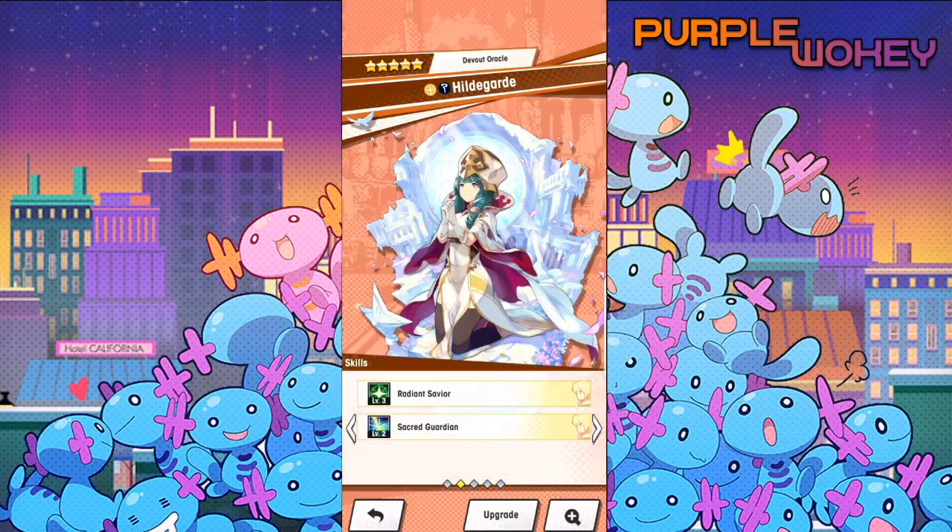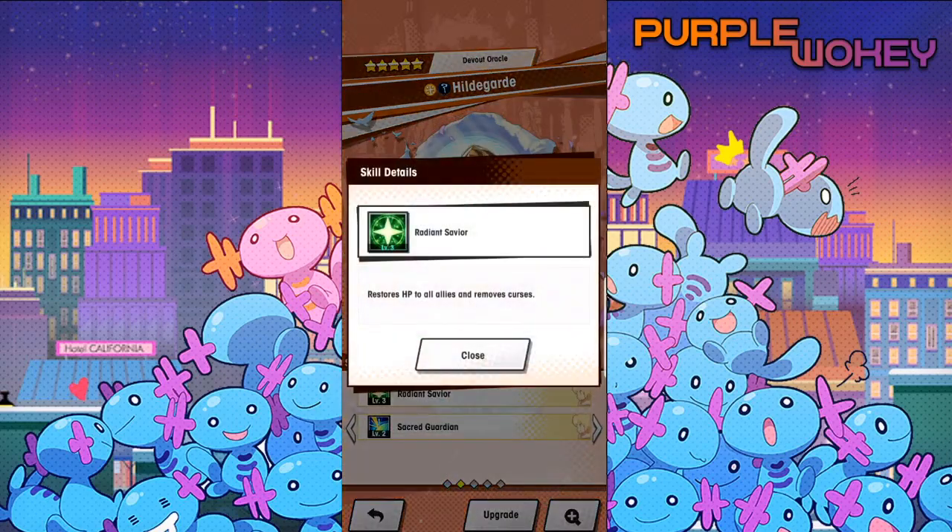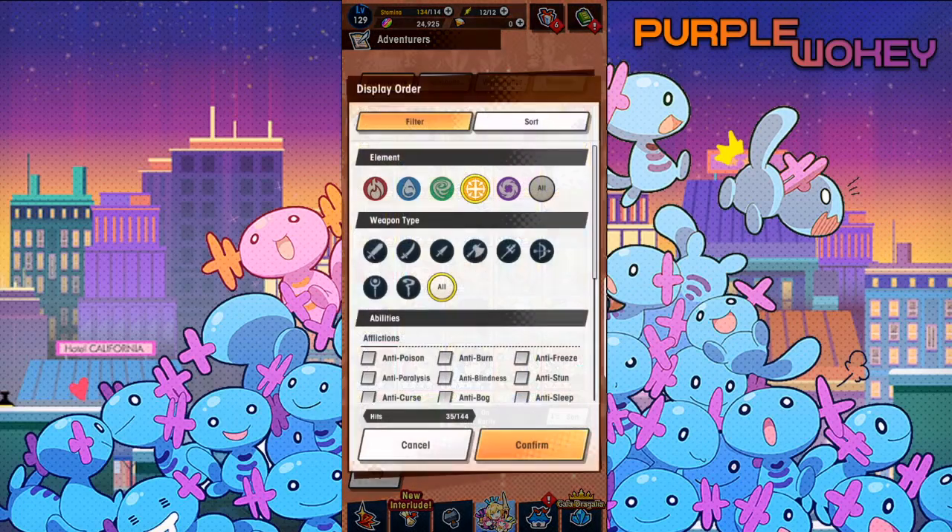Last on the good list is Hildegard. She's one of the best general healers in the game - she has a burst heal on her skill 1 and shield regen on her skill 2, as you can see right there. Short, simple, to the point - very good.